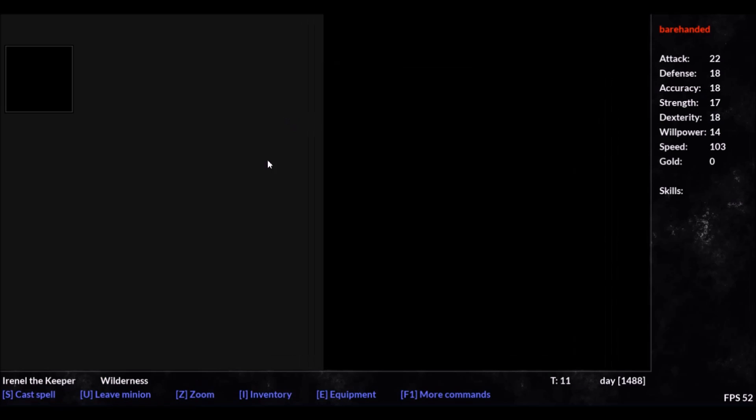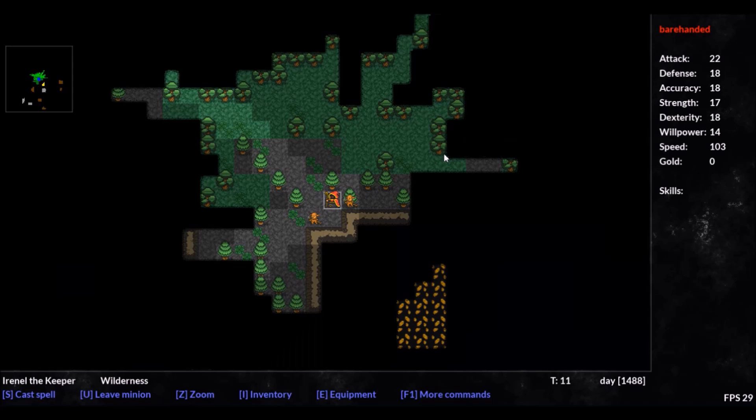If you happen to load into a disorienting screen, possess your Keeper and use the mouse to right-click and drag a little. This should move the camera back to your Keeper where you can unpossess him or play like normal.